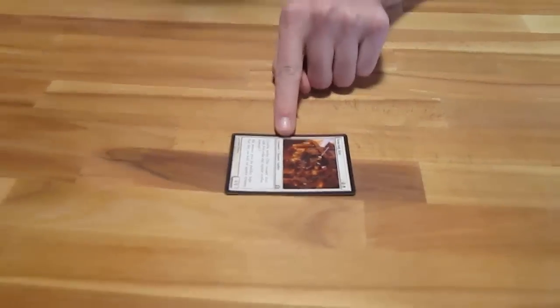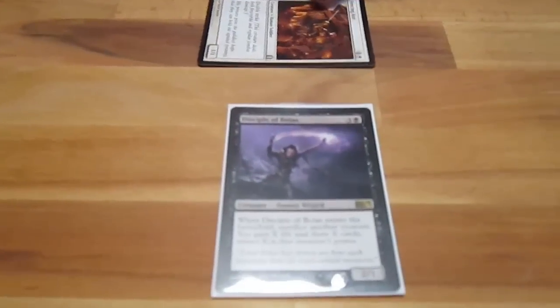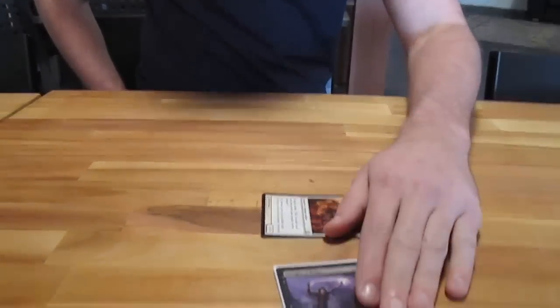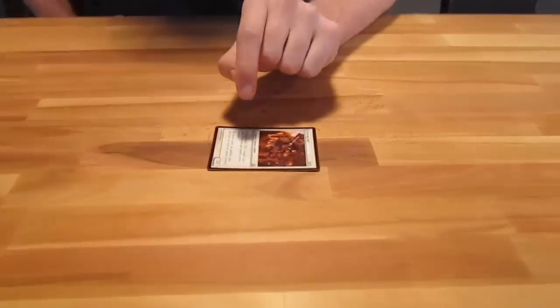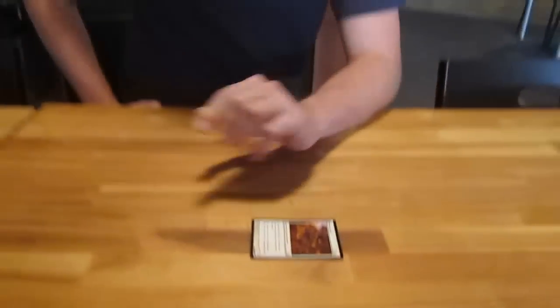Now assuming we attacked with the Fencing Ace and they blocked with their 2-1, Fencing Ace would deal first strike damage and would kill the 2-1, and the 2-1 would not kill the Fencing Ace. The 2-1 would die and they wouldn't take any damage because he's blocked. So he just did his first strike and he doesn't do the double strike portion at this point because there's nothing left to do damage to. The best way to look at cards with double strike is to treat them as if they have first strike, and then know that if they survive the first strike combat, they deal damage again.